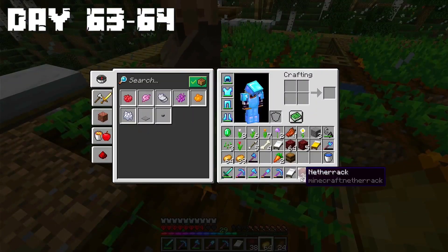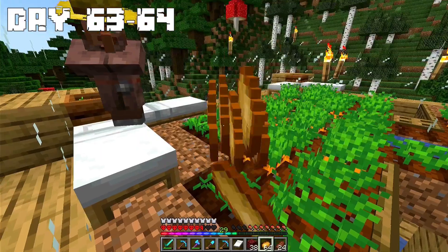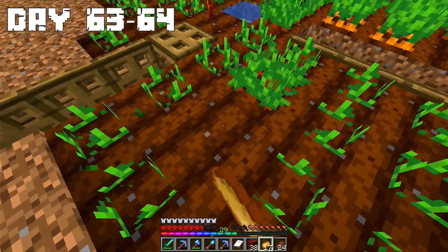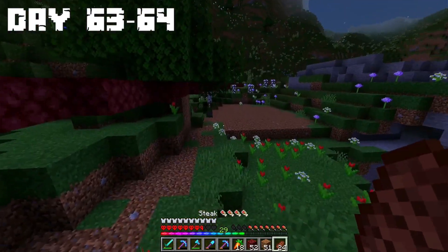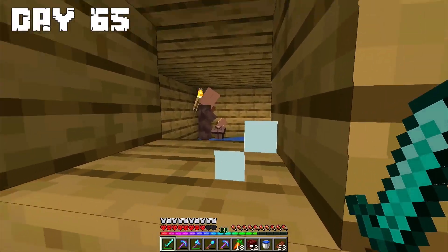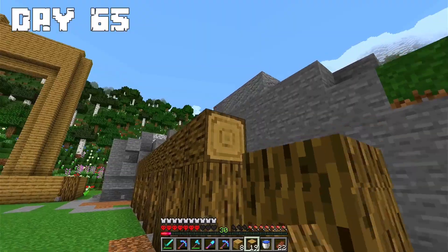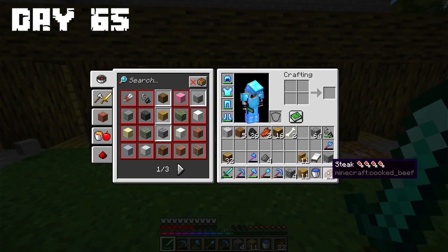Days 63 to 64: Because I wanted to speed up the villager multiplying process, I gave a stack of potatoes to each villager. After that I replaced all the carrots with potatoes, and the rest of the time I spent doing terraforming until late at night. Day 65: The first baby villager appeared. After that I started preparing a place for the villagers and began building a trading area. At the end of the day I finished it.